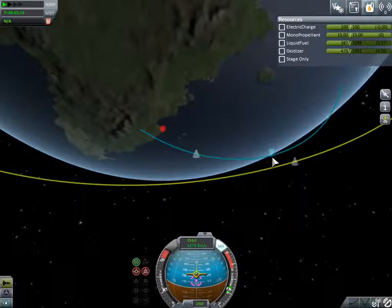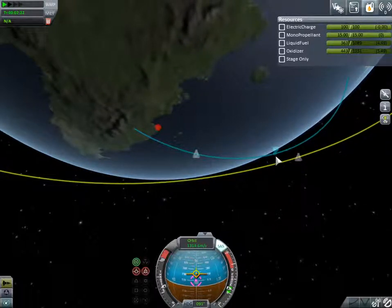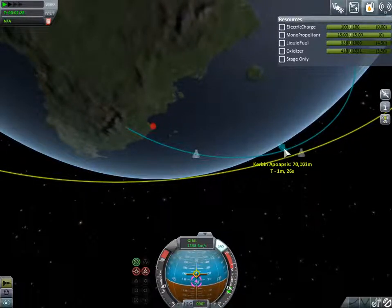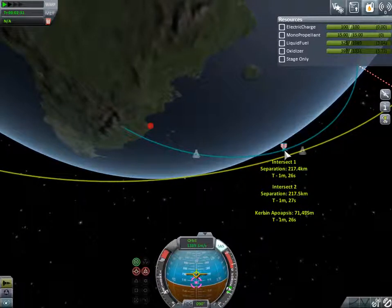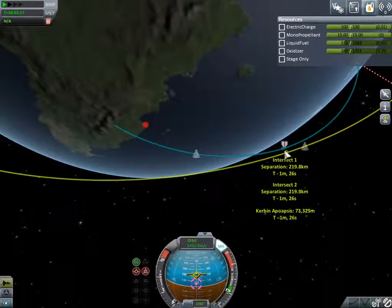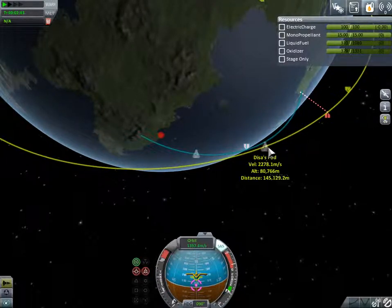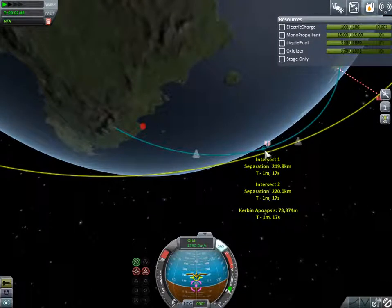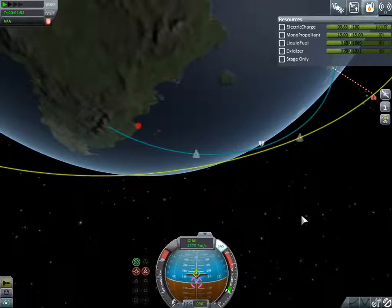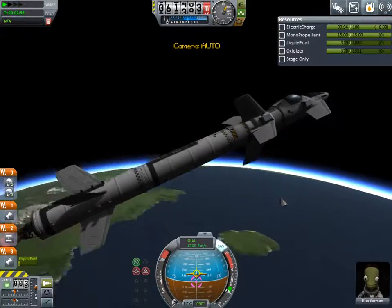We're going to get just above the atmosphere, push this up to about 73 kilometers, because the atmosphere will slow us down slightly. Our closest approach is shown where we'll be when we're closest to that target, because we've set it as target. Our goal is to rendezvous with it. I don't know if I'm going to put that in the title because 'rendezvous' is a very hard word to spell.